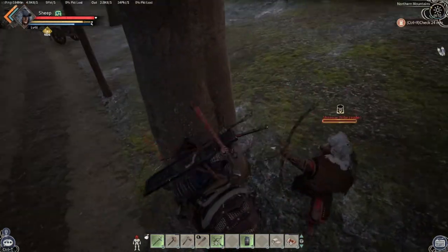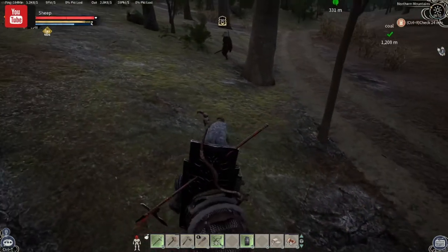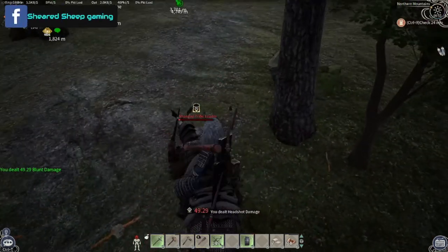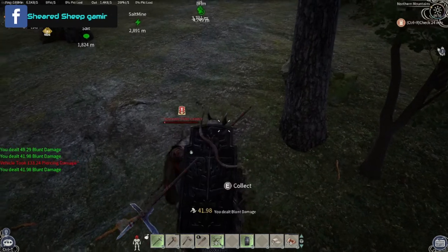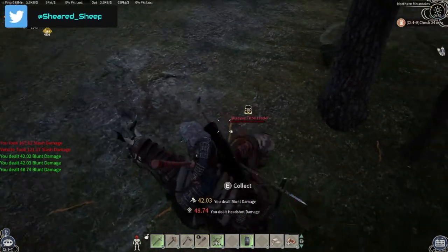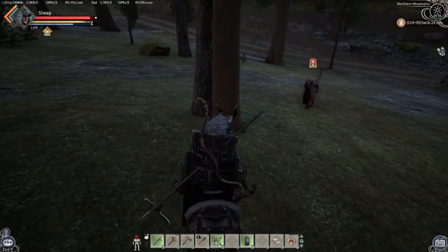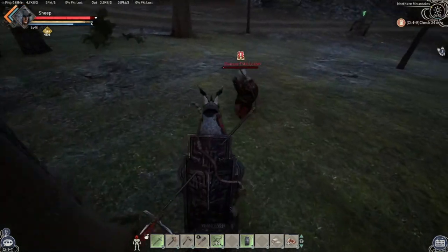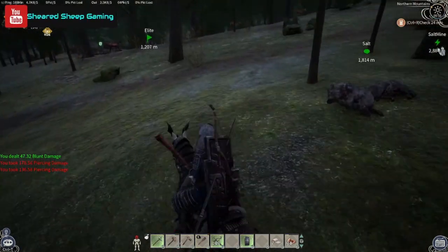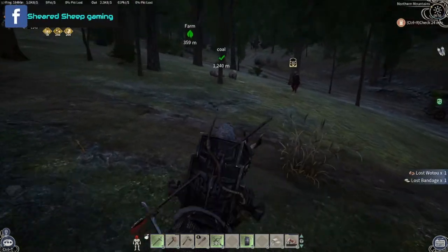Just go to town on him with your club. Deal him some damage with the club, then back out. Let him change back to his bow — it's sometimes quite difficult to get in there. Make sure you've got some bandages on you as well, especially with these tough guys.